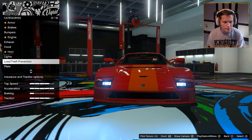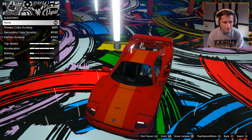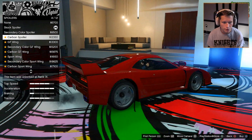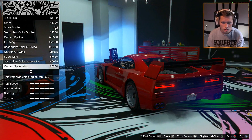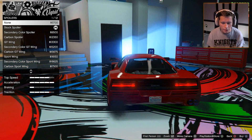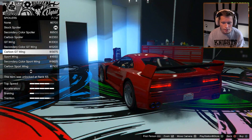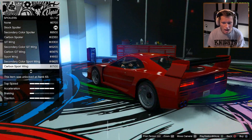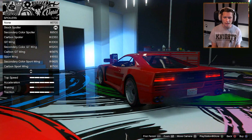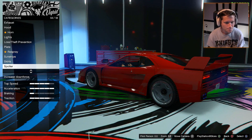For lights, we'll put some xenons in there, even though that'd be pretty ugly on an old-school Ferrari. We've got some sun strips you can change to different colors, but I think I'm going to leave that off. For skirts, we definitely want to go with the carbon skirts. We've got a few different options for spoilers — it actually looks pretty good with no spoiler, but it's crazy they charge you $5,700 to take the spoiler off. I like the carbon GT wing, so we're going to keep a spoiler on there.